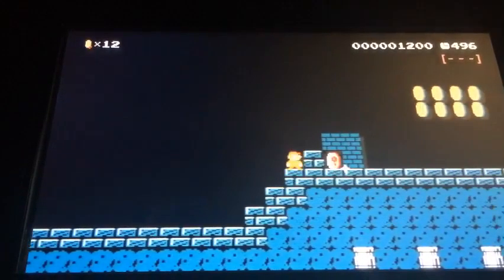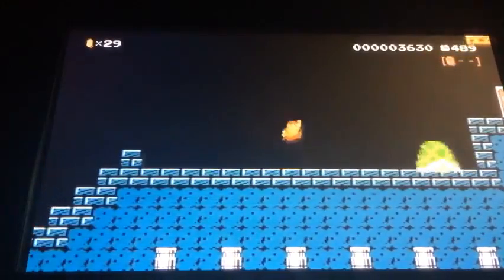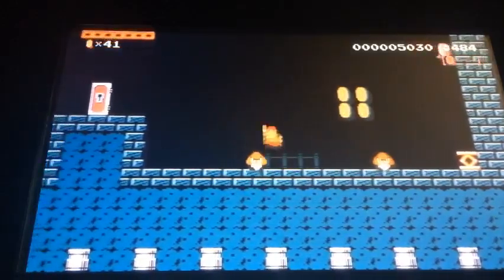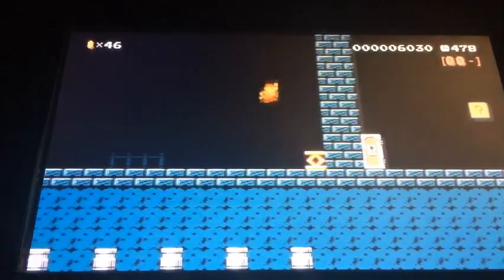Okay, so the first part of this event course, all we need to do is get those pink coins that feature a key, because it has a key in the picture. Let me stomp all the Goombas first. That's two.